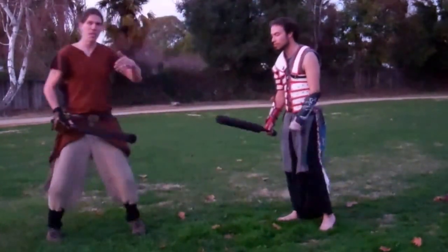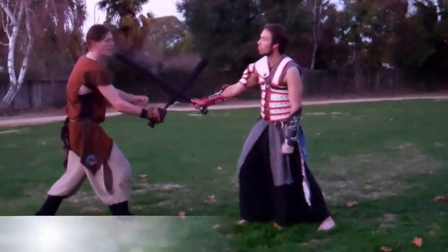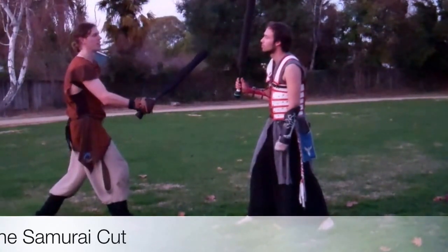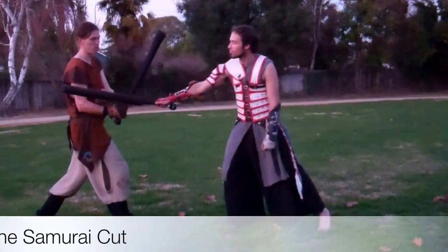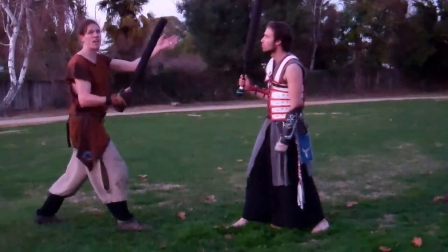So if we apply the baiting mentality we were just doing, I really want him to swing on that forearm. I can set up what I like to call the samurai cut, ideally all in one motion. I steal the thunder of where he's swinging because my movement naturally parries it and I counter moving through it.